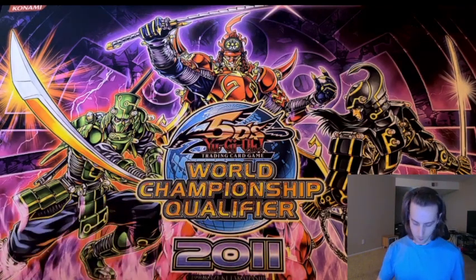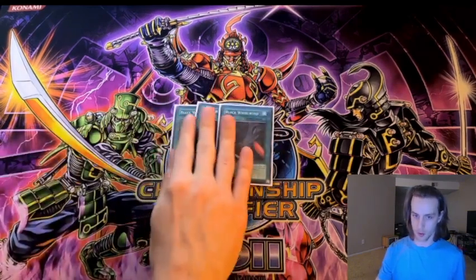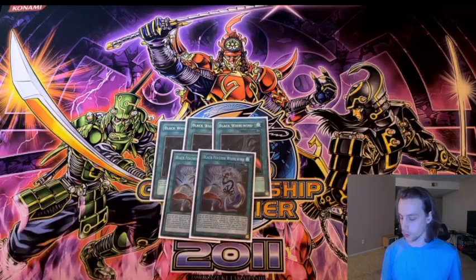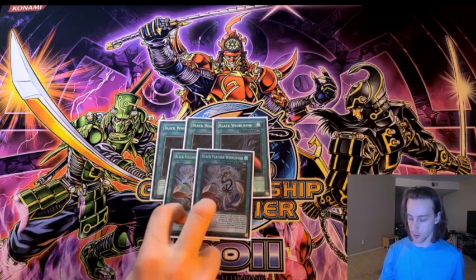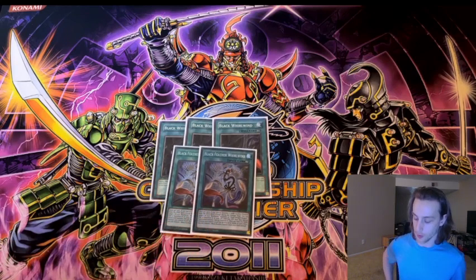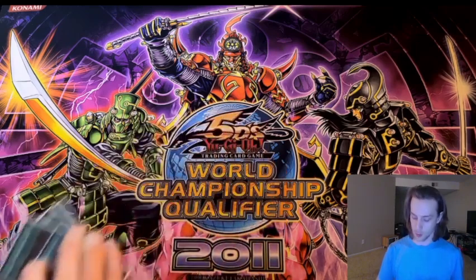Six normal spells. Obviously we've got to play three Black Whirlwind and two Blackfeather Whirlwind. I used to play three Blackfeather Whirlwind but cut it back because I was seeing too many of it in the opening hand with not enough monsters to Synchro Summon with. At two it's perfectly fine — you can search it off your Shamal, you can search it off your Sudri if you need to. It's really strong.